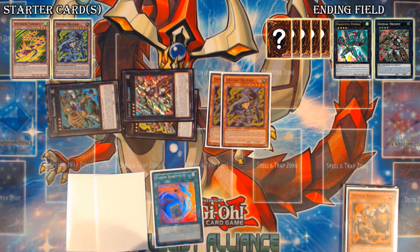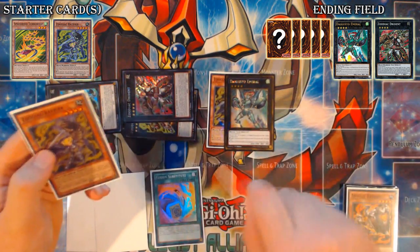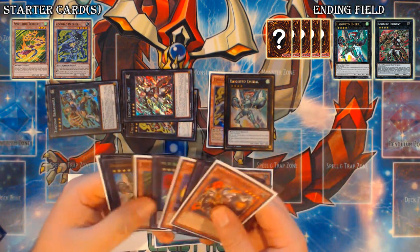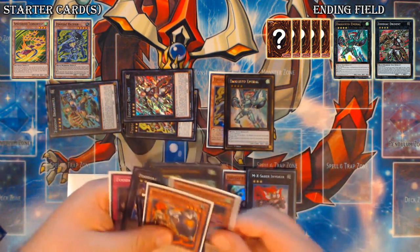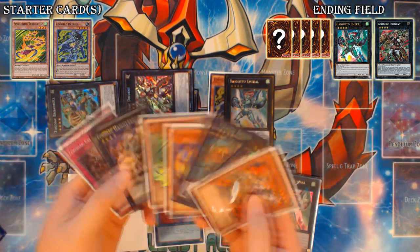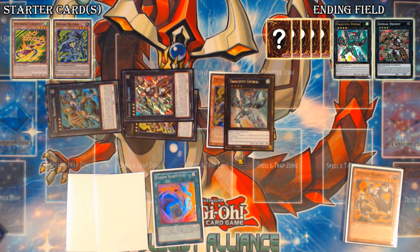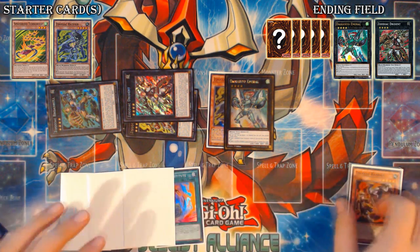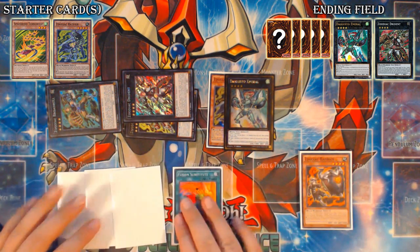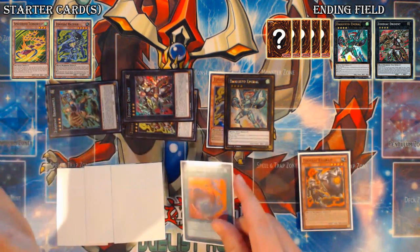When doing any Draw 5 combos, you want to alternate Digusto Emeril Summons with Fusion Substitutes: Summon Emeril, Fusion Sub, Summon Emeril, Fusion Sub, Summon Emeril — that's the formula. Off this Emeril, detach Rat Pier, shuffle back Rat Pier, MX Saber Invoker, and Digusto Emeril. We could shuffle back Chakanine and Broadbull, but we want a high count of Zoo cards in Grave so Combo is live during our opponent's turn. Always put Rat back in the deck in case something odd happens, like your opponent topdeck-DD Crowing a Rat mid-combo.